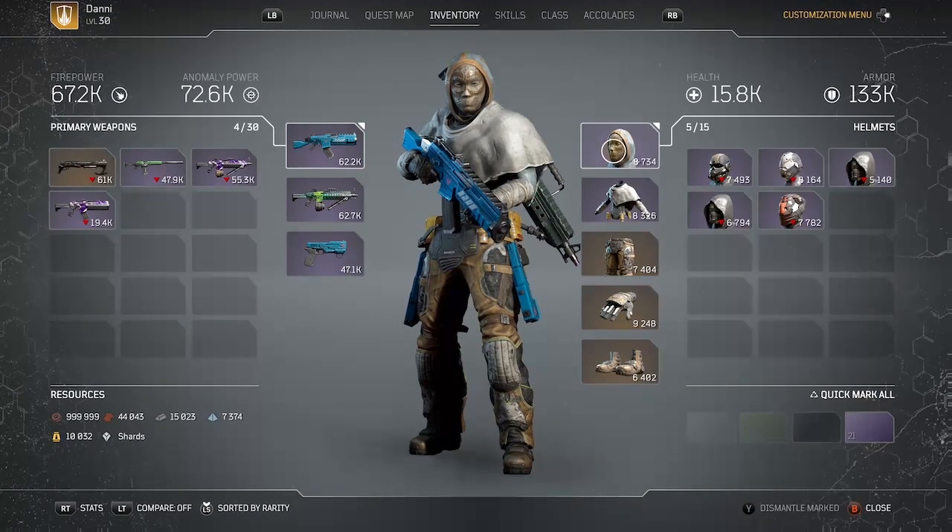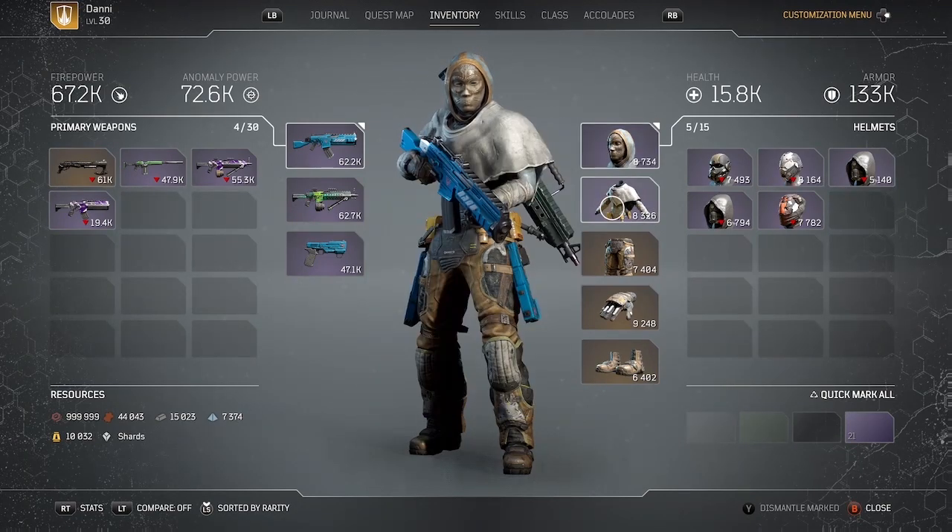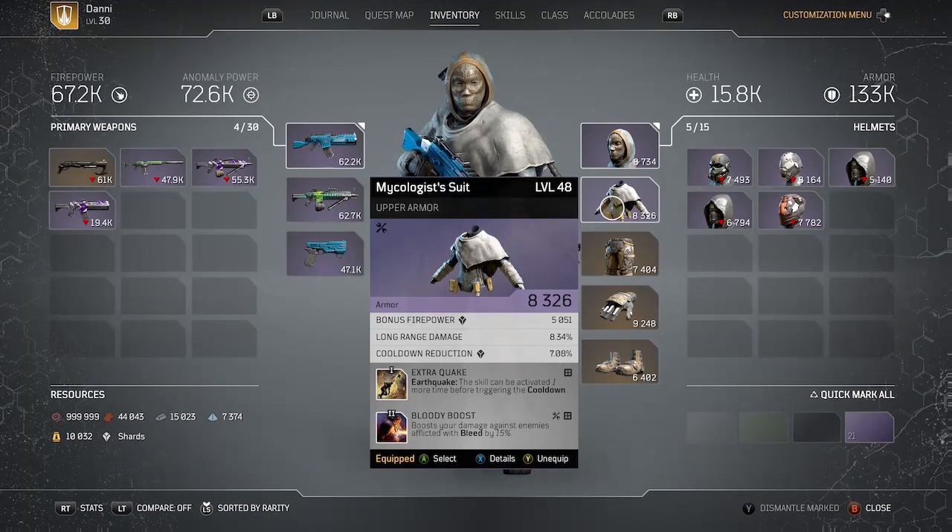Let's look at the armor. I've got some legendary and some epic armor. For the head I've got Blood Shock, which is critical because it inflicts bleed on enemies damaged by earthquake — with all that extra bleed damage and bleed duration, this is really useful. I also have Emergency Stance, which pops Golem if I get below 30% health. Then Extra Quake and Second Quake give me additional earthquakes, and Bloody Boost boosts damage against enemies afflicted with bleed by 15%. So the first earthquake inflicts bleed, and the second earthquake does 15% more damage.